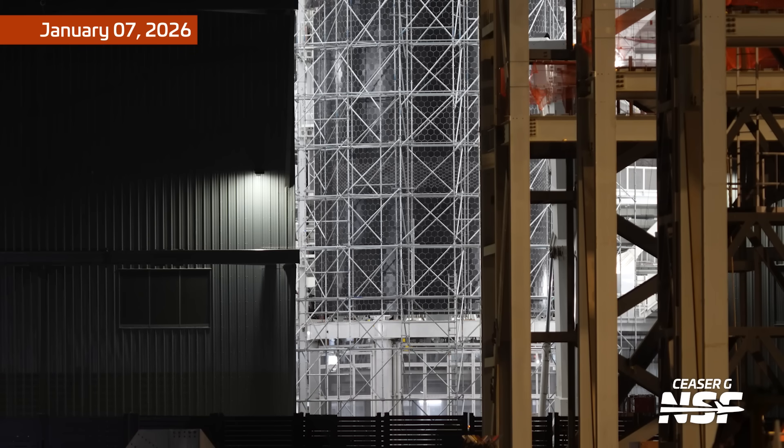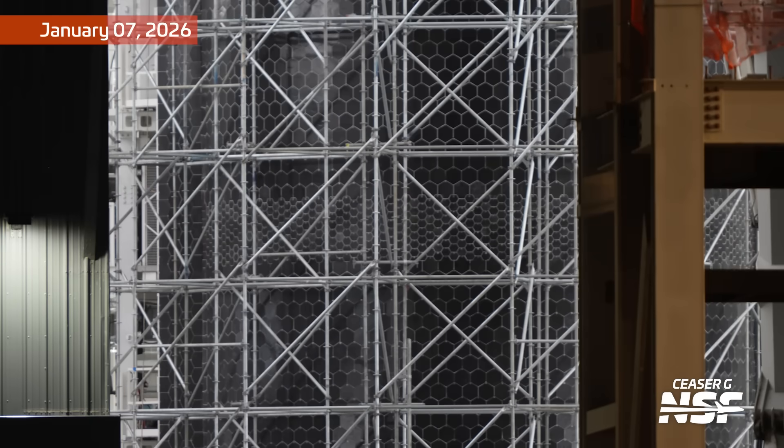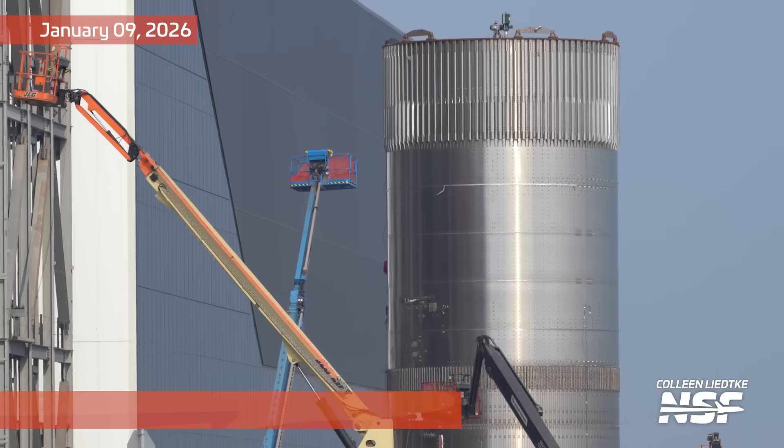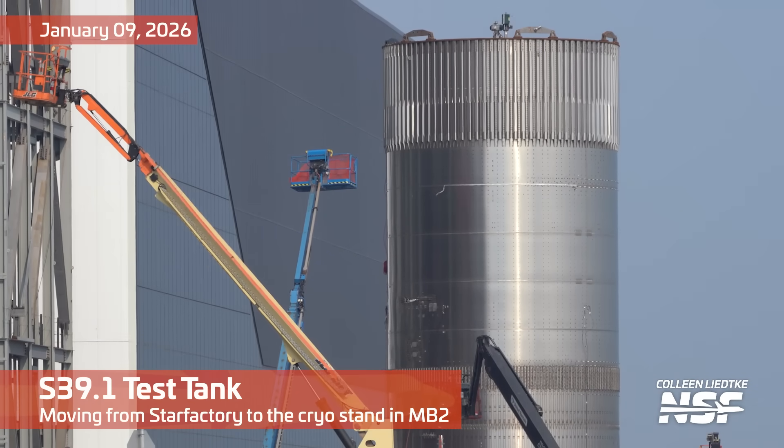There's Ship 39 in the Megabay, which we talked about last time — all of the scaffolding that was added around it. Looked like there was some massive work to be done on the tiles. I've seen quite a few bits of information, guesses, speculation on what may be going on there. But it looked like they were drilling some holes in a lot of those tiles, or at least marking them in some way.